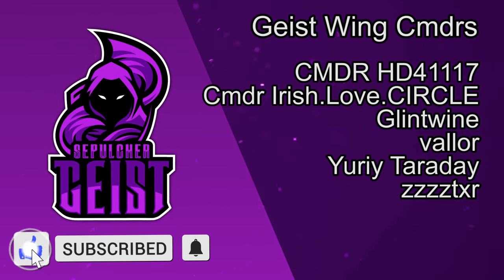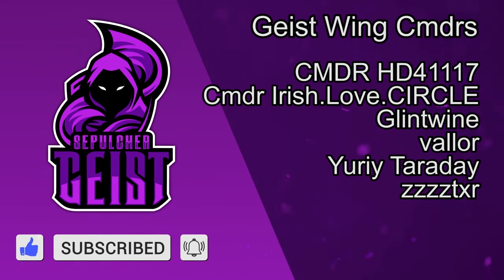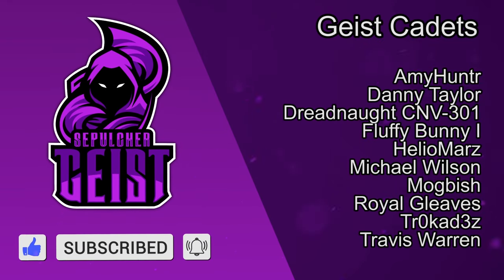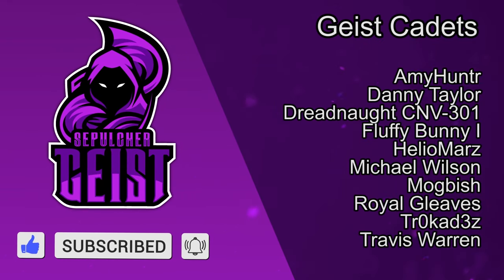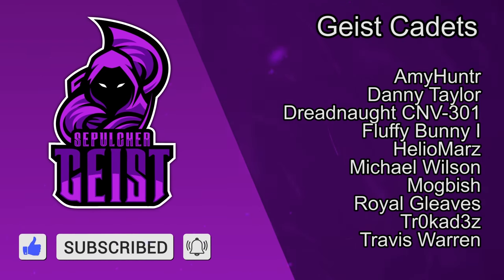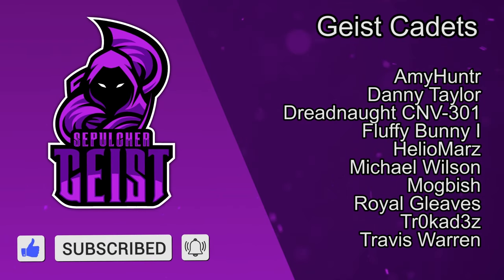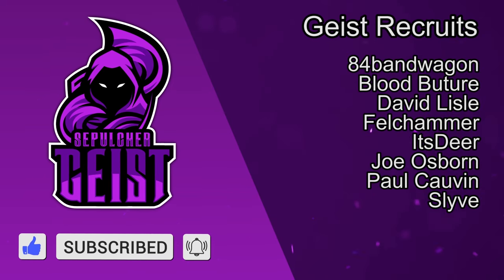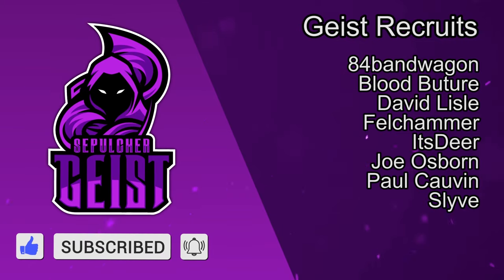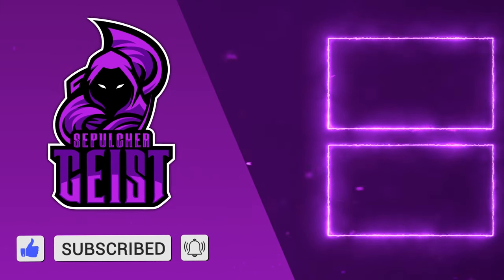Our Geist Wing Commanders: Commander HD41117, Commander Irish Love Circle, Glintwine, Valor, Yuri Teraday, and ZZZZTXR. And our Geist Cadets: Amy Hunter, Danny Taylor, Dreadnought CMV301, Fluffy Bunny1, Hilo Mars, Michael Wilson, Mogbish, Royal Gleaves, Trocads, and Travis Warren. And our Geist Recruits: 84 Bandwagon, Bloodbutcher, David Lissell, Felchammer, It's Deer, Joe Osborne, Paul Calvin, and Slave. Thank you and until next time, cadets.